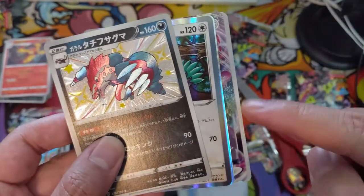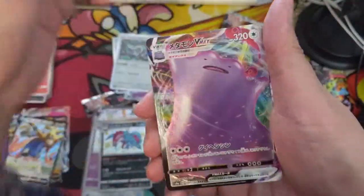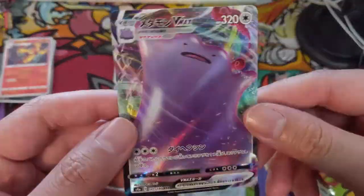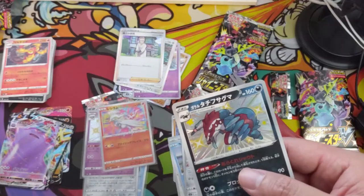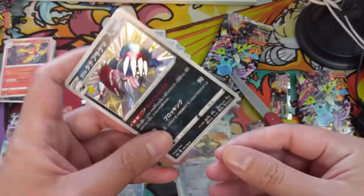What is this — Alcremie? They put this down — Oranguru Research. Oh, Ditto VMAX! Very cool — and then an Aegislash. Ditto VMAX — that's pretty cool art for Ditto. Shiny Obstagoon, you're going in a sleeve — yeah, I do like this card.